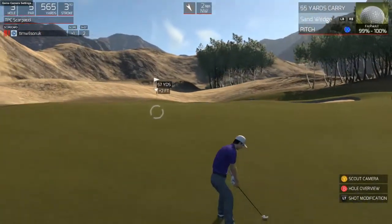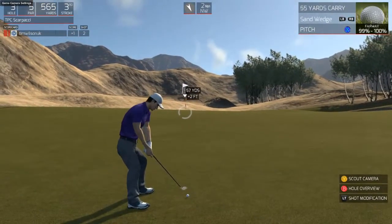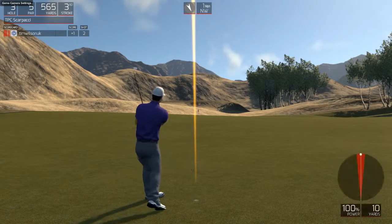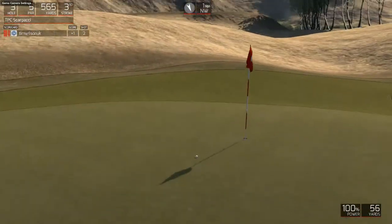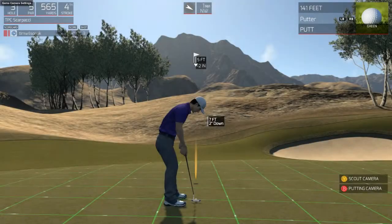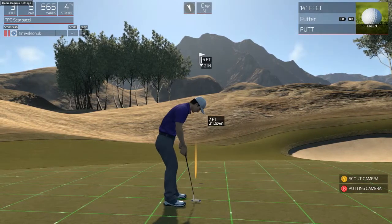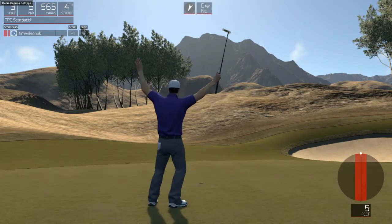We've got 57 yards, 2 feet uphill. A 55 yard sand wedge pitch shot should be exactly what the doctor ordered. Should check up nicely - that's going to leave me about a 6 or 7 footer for a birdie. Just get this speed right. That's it for a birdie.